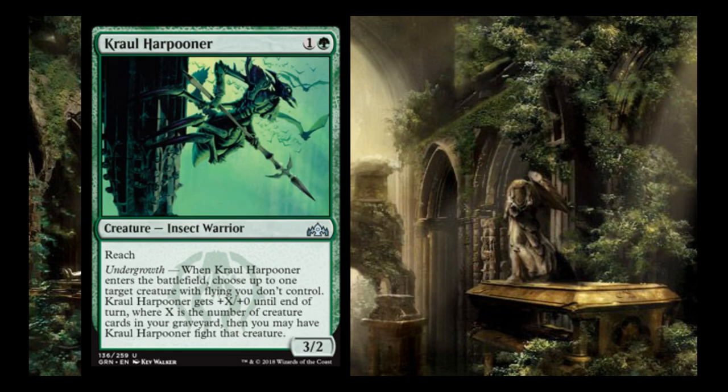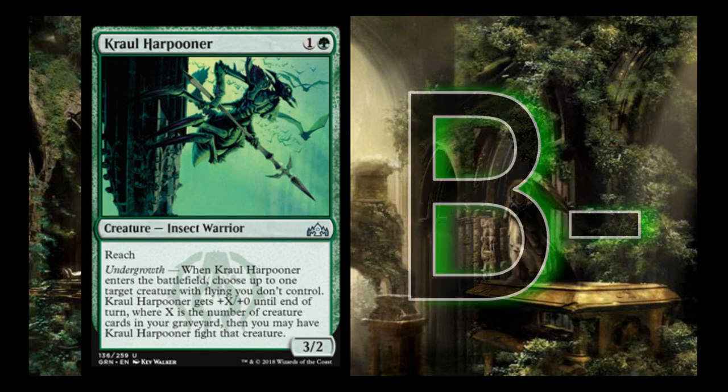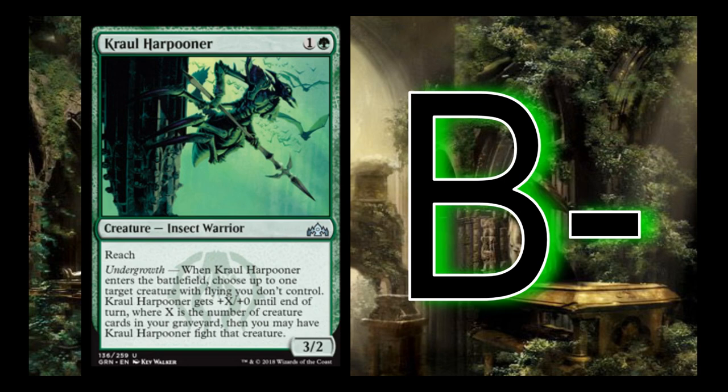Karumonth Harpooner is a 2-mana 3/2 with reach — a really good body for 2 mana. When it comes into play, you can target a creature with flying you don't control: the Harpooner gets +X/+0 equal to your undergrowth and fights that creature. So you can use it as a removal spell — with 2 toughness it will likely trade with a flyer. There are some white flyers that are 1/3s or 1/4s that give other creatures flying; this thing can survive that combat, kill that creature, and leave you with a 3/2 with reach. I give it a B- — a great 2-drop for the Golgari deck.